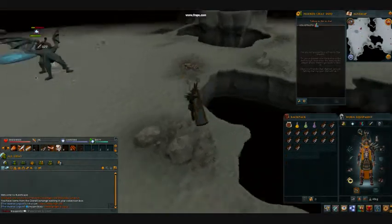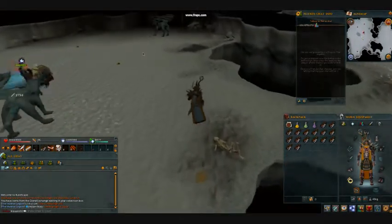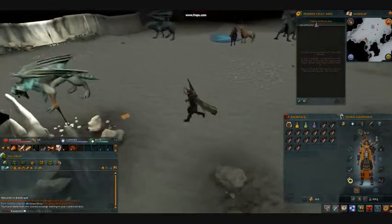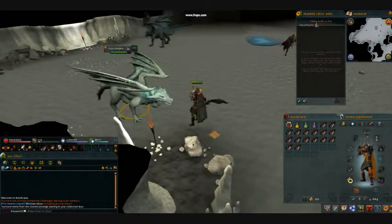I always like to choose a Frost Dragons world with people because they never pick up coins and stuff. So I'm going to do a comparison: Legacy versus EOC.